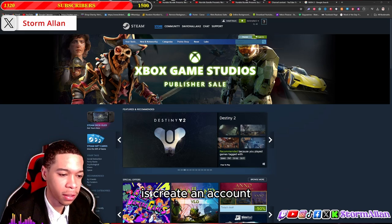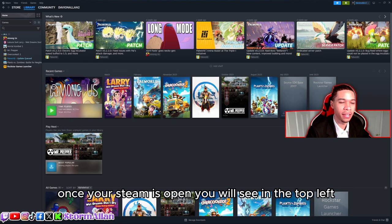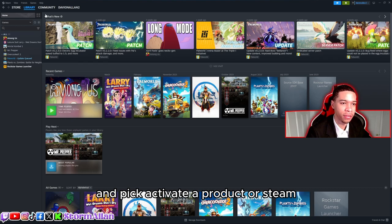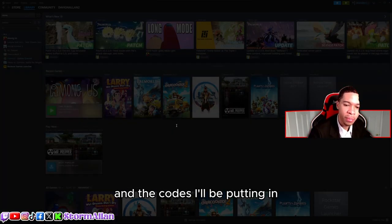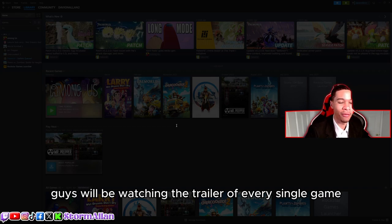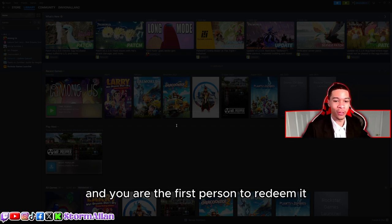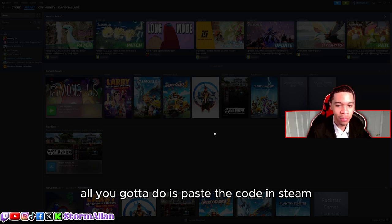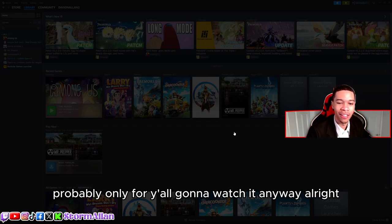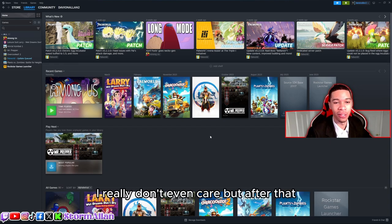Once you're done installing Steam, create an account — easy. Once your Steam is open, you'll see in the top left side of the screen 'Games.' Click on 'Games' and pick 'Activate a product on Steam.' The codes I'll be putting in the video for each of the trailers we'll be watching today. If you can find the code or spot the code in the trailer and you're the first person to redeem it, just paste the code in Steam. Redeem it and the game is all yours — you can even sell the code.